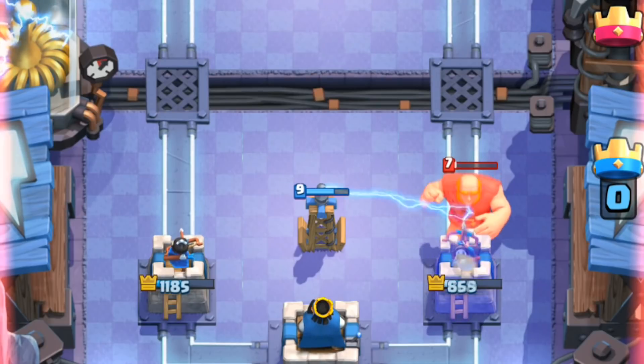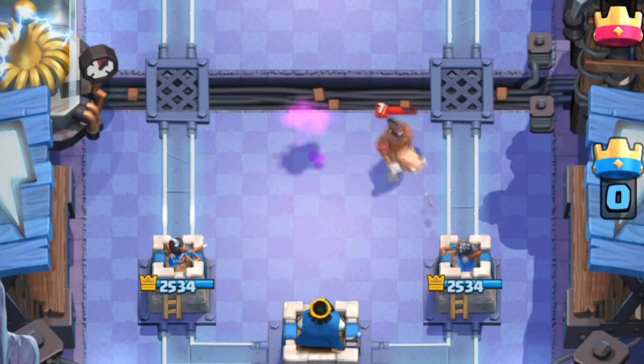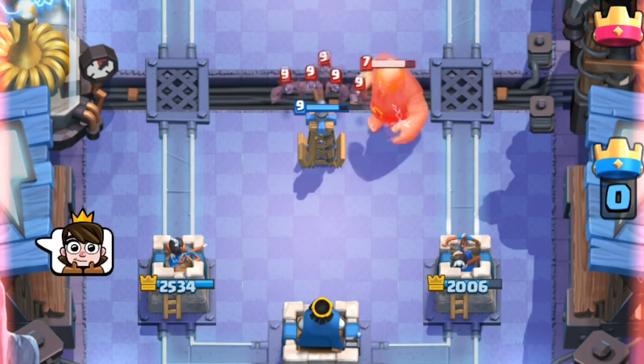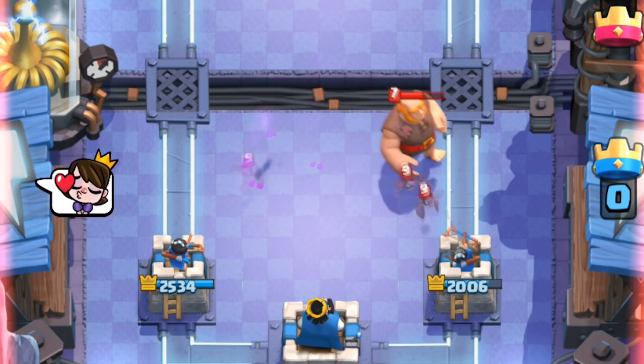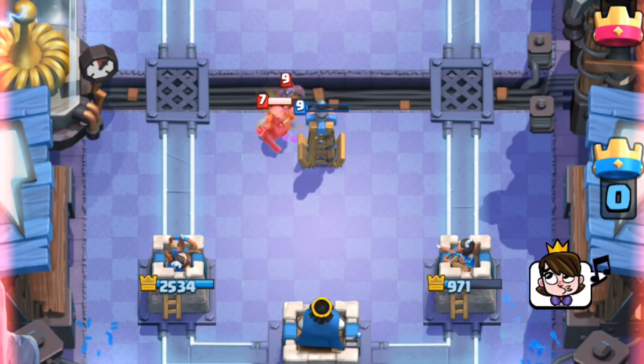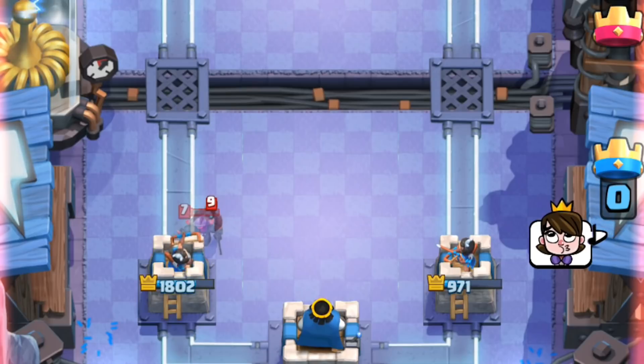But what about that golden 4-tile spot? With cheaper decks like Hog, you'll need to push with a mini tank in front to allow your attacker time to get damage off. With heavier decks, let your big tank act as an HP pool while supporting units come and take the Tesla down. If your deck doesn't carry a building target, use a unit that takes multiple hits from the Tesla, then have a heavy hitter to murder it from underneath.